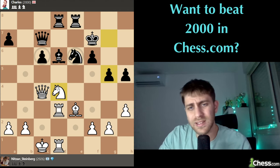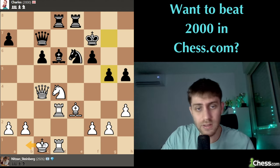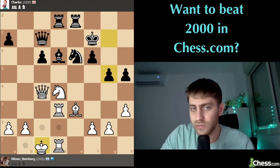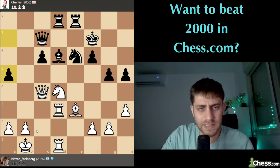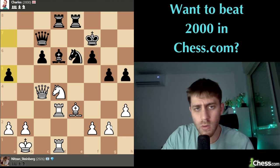I think king b1 is a very interesting move for us, because the king on c1 is a little bit in danger in some variations. So let's just improve the king's position - king b1. We have time. It seems like black has no important moves to play for now.